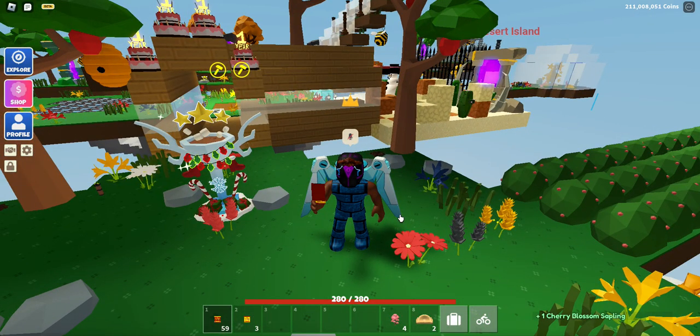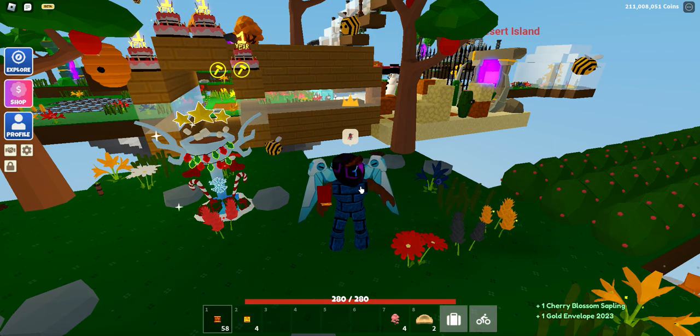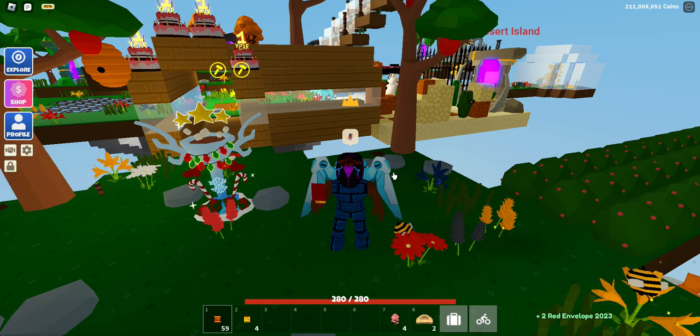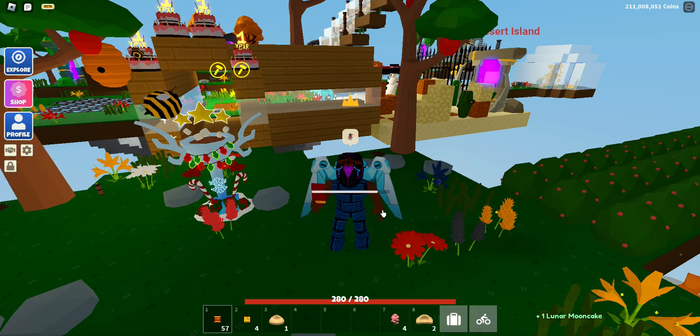Let's do the first one. Cherry Blossom Tree. Oh, I got another gold envelope — that's cool, that's good. I got two red envelopes, that's pretty nice. Oh, there it is — Dumpling Chair. So it doesn't have any legs, it's like a beanbag type of thing. A moon cake. Another one. Cherry Blossom Tree. Dumpling Couch. Dumpling Chair. Dumpling Chair. Moon Cake. Moon Cake.